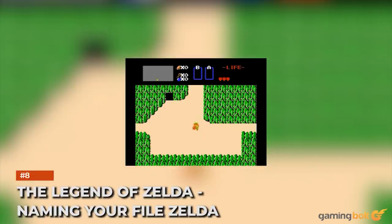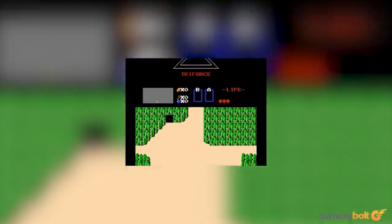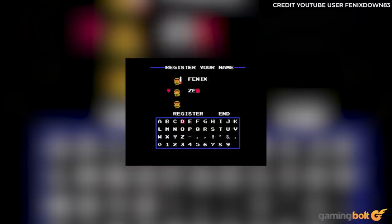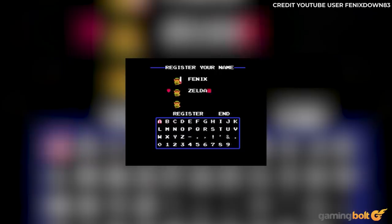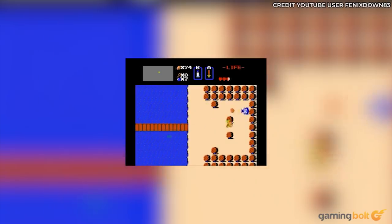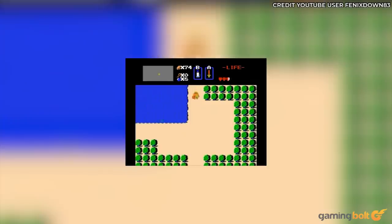The Legend of Zelda: Naming your file Zelda. Beating The Legend of Zelda once unlocks the second quest mode, which remixes the entire game to make things significantly more challenging. But there's another way to do that. Though it's not so secret anymore, if way back in the 80s you decided to name your game file Zelda before beginning the game, you automatically started the second quest. Dungeon locations are rearranged, item locations are changed, and often you even come across multiple boss enemies within a single dungeon.